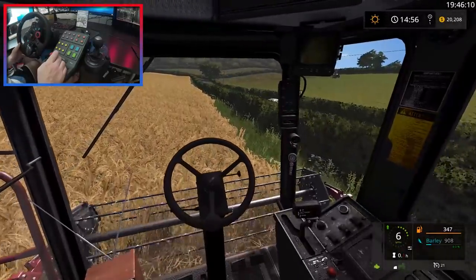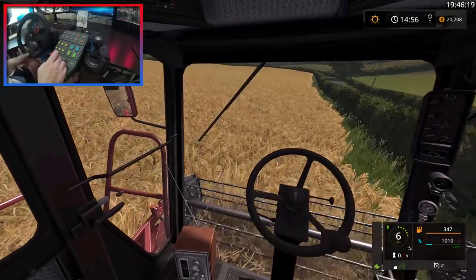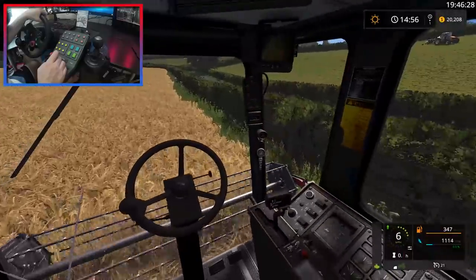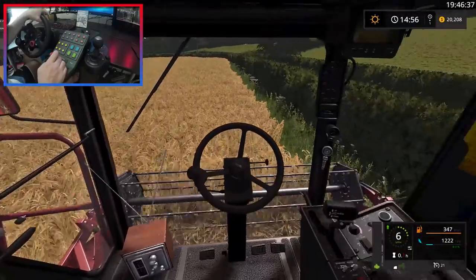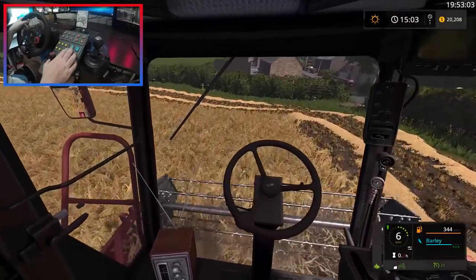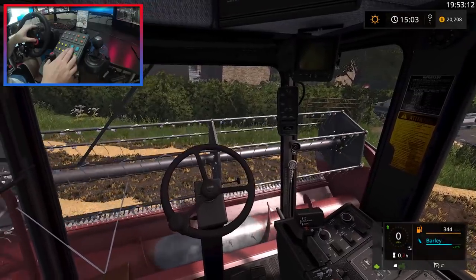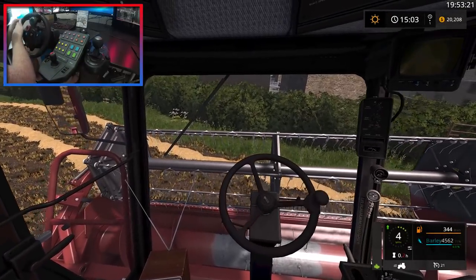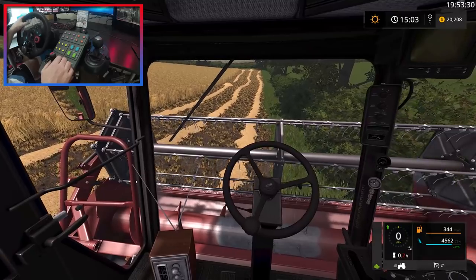We're halfway there, just got to go back up to the starting point. We're probably going to have to do two headlands on this. I'll see what our percentage is in the tank - we might be able to get the full two headlands in without having to unload. We decided to go with three headlands because it is quite a narrow header and we wanted a little bit more manoeuvrability when turning at the end of our passes. We are on 71%, so we're going to get the pipe out and unload now - I think we might be able to get this whole field into one trailer, maybe.